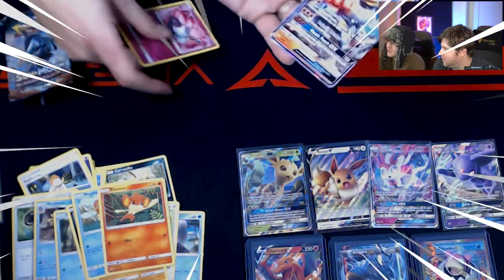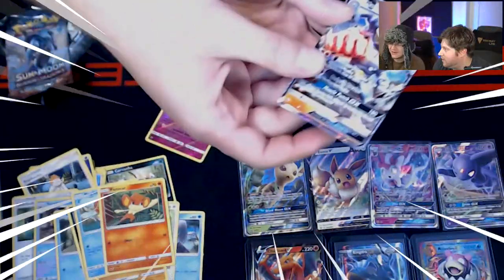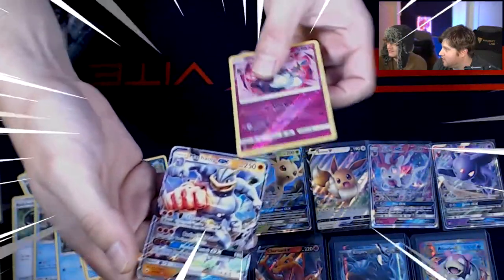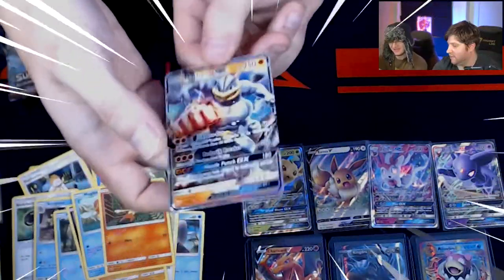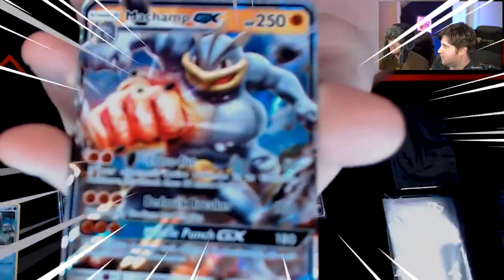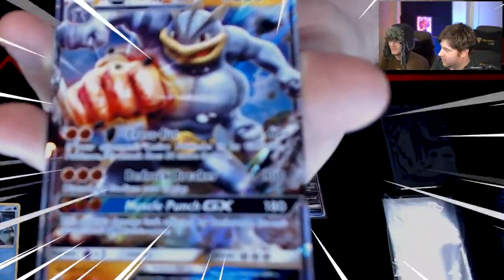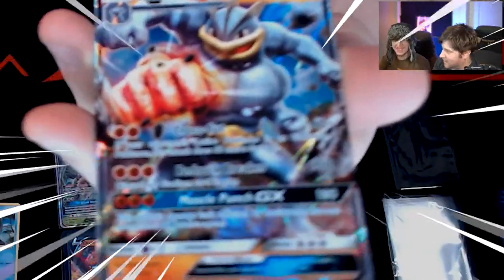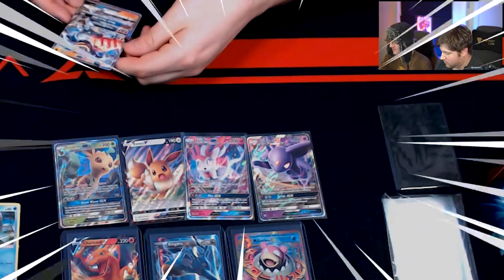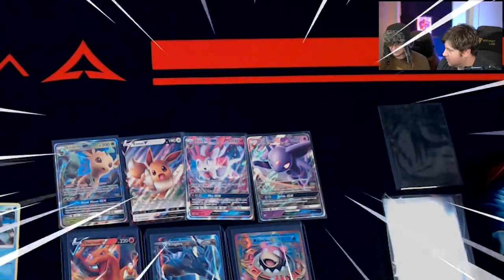GX right underneath! Boom — that is awesome. What a pull! Another pull! Each one is getting you a GX pull here, which is amazing. Look at him fisting as fast — Machamp is always my favorite Pokemon because he's the first one. Obviously because of the starter set.